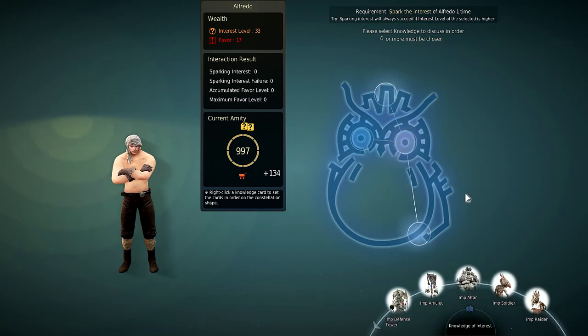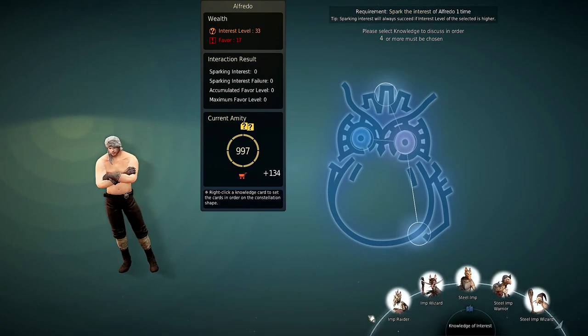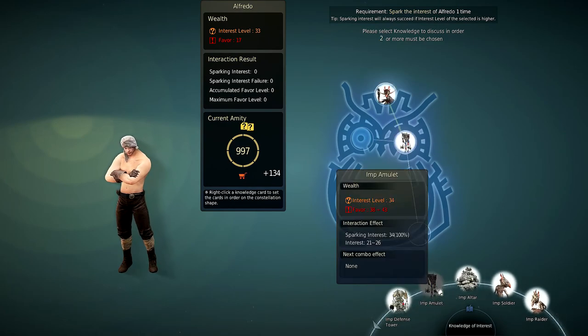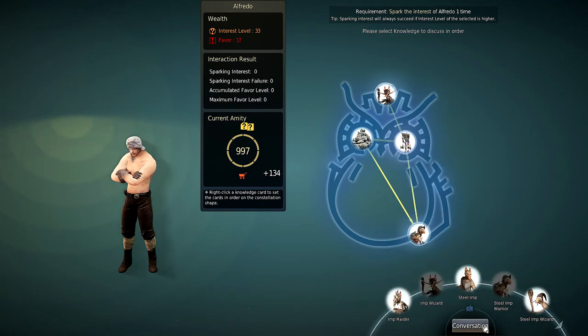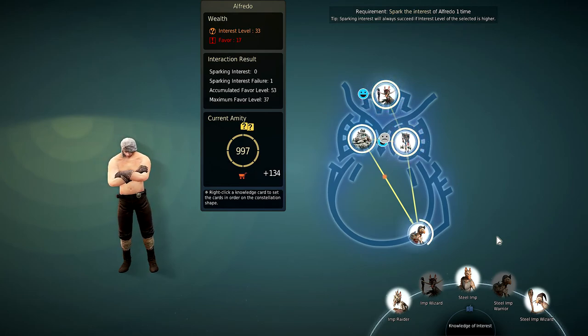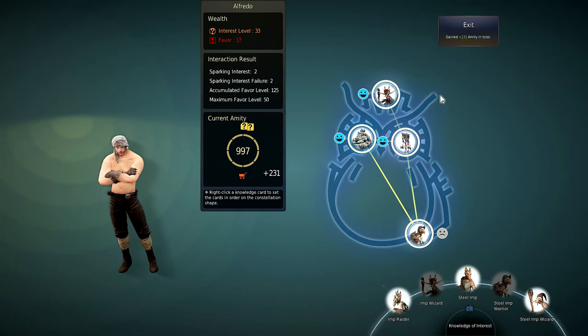So 134 Amity in total right now. I'll once again do the first combination, which is my favorite because it just gains more Amity: Imp Wizard, Imp Amulet, Imp Altar, and end with Steel Imp Wire. Once you get the hang of these combinations it will go a lot faster. It's a bit more risky and you can fail, but still — I get 231 Amity in total.